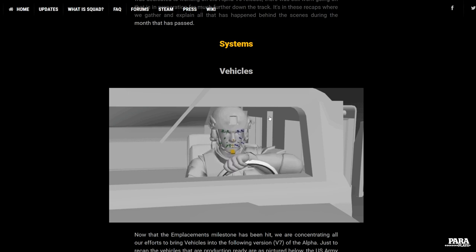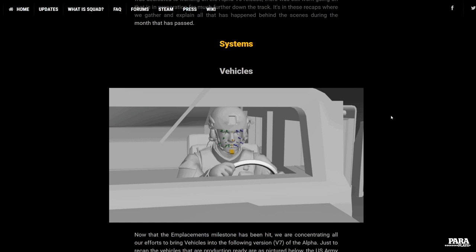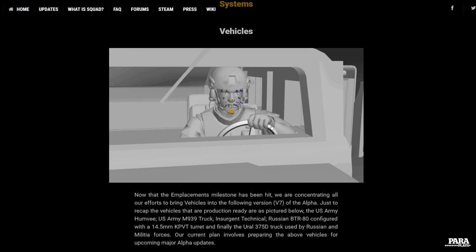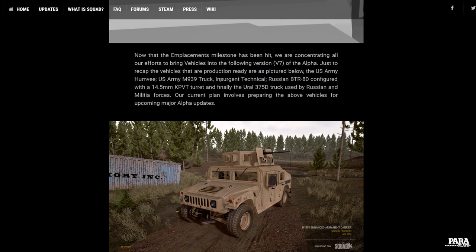They've started to work on vehicles. Yes, it's what we all wanted, it's what we've all been waiting for. I was actually waiting for the 50 cals and now we've got the 50 cals, we kind of take it for granted. I really cannot wait for helicopters and vehicles and all this sort of stuff. I had a sneaky look at some of the vehicles behind closed doors and oh my god, they looked absolutely amazing. It looks like we've got the Humvee, the M939 truck, Insurgent Technicals, the BTRs, the KTVs, the Urals.